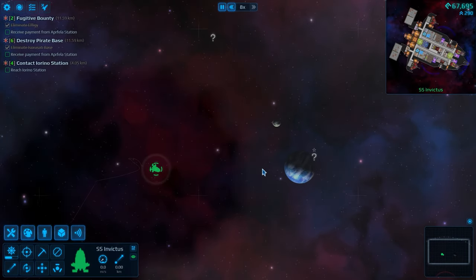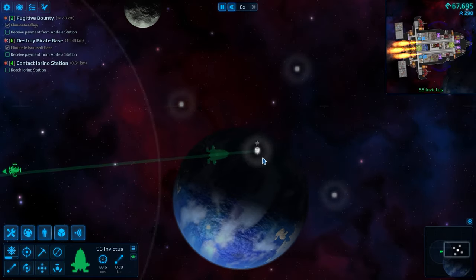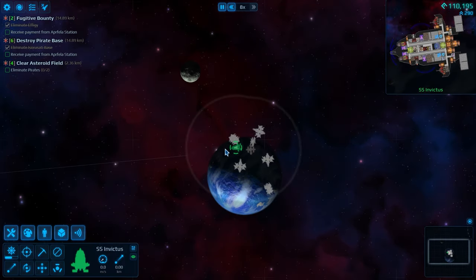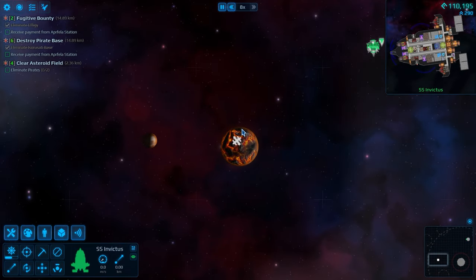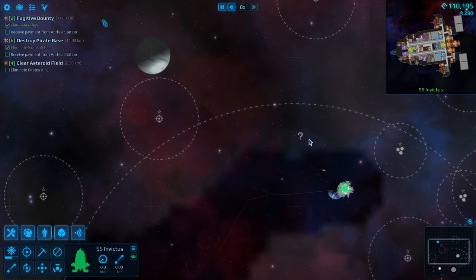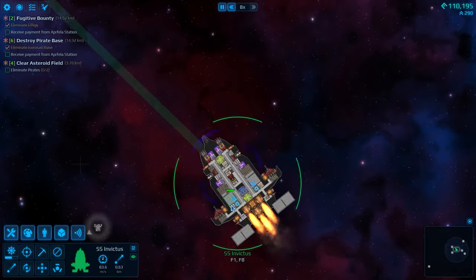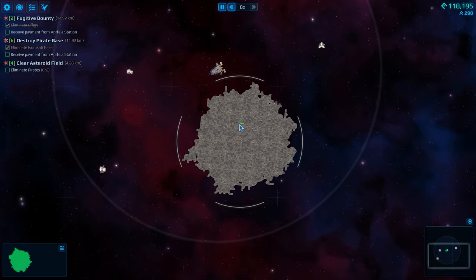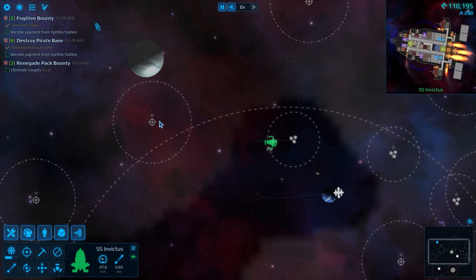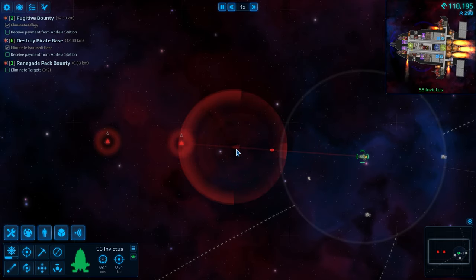There's a station that might be under attack — let's move in. Nope, just meeting the station. We can sell what we needed. We need to go back to another station and collect those bounties. Let's head to this unknown signal and figure out what's there. I got enough ammo to refill my stores. This is just a large asteroid field.